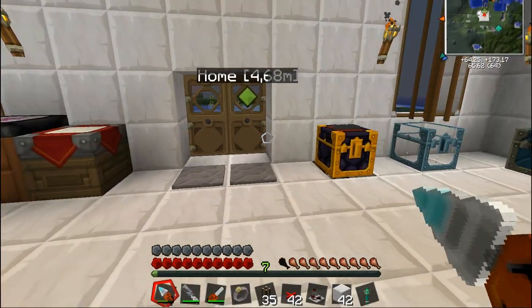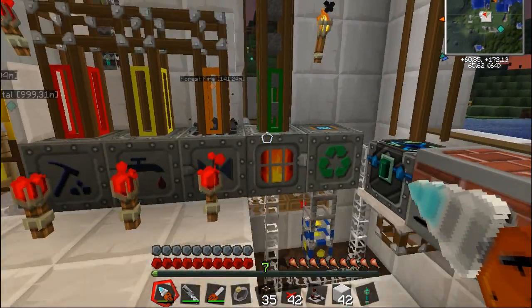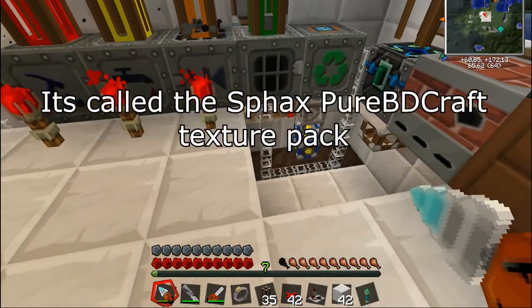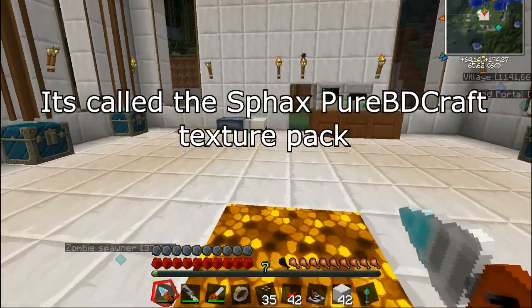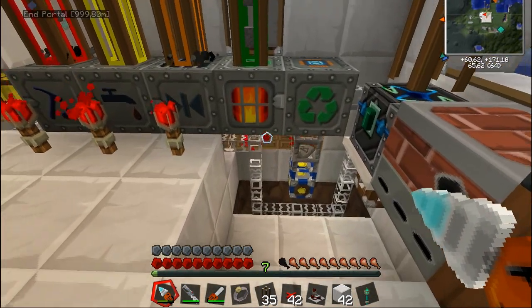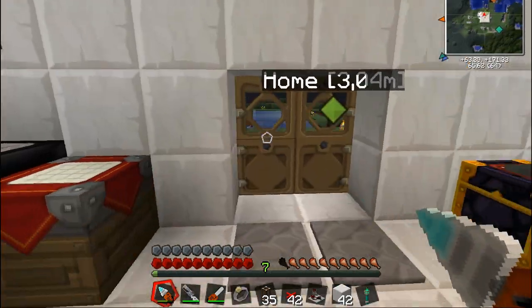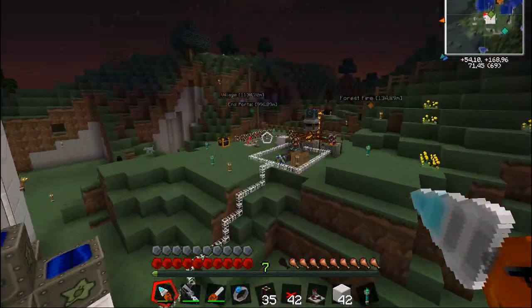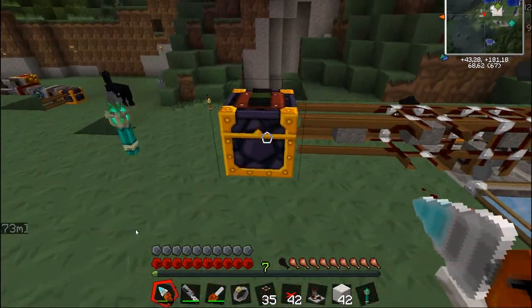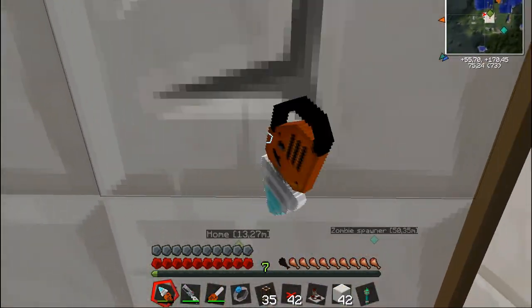I'm in my single player world and I've dug open the floor a little bit so you can see what's going on. I also switched to a texture pack — I'll put the link in the description. So this is the recycler — it gets stone from a machine that is over here. I have six of these going into this ender chest, which will automatically filter them, as you can see here.